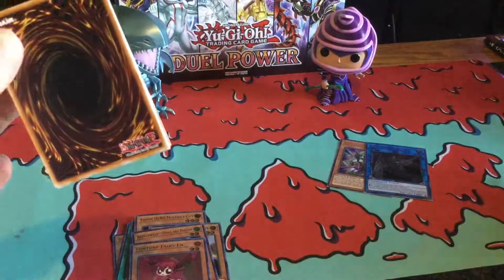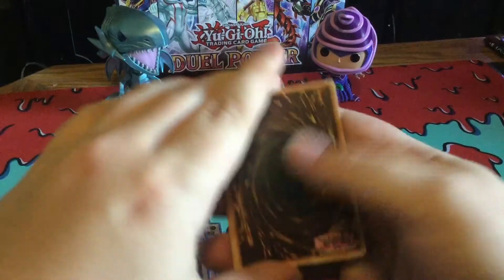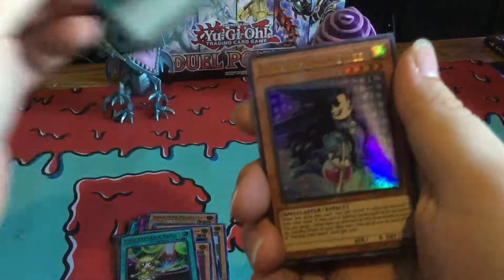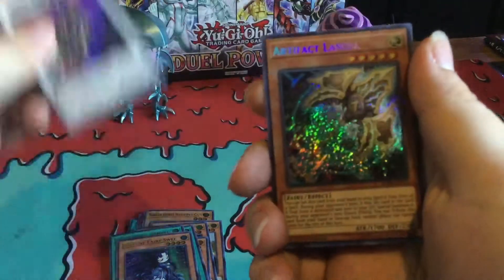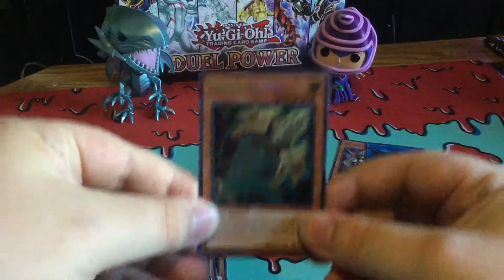I know the Boral Sword is actually short printed, but hopefully we actually get lucky and pull one. Contact pull result, Sky Striker Maneuver, Fortune Fairy Flea, another Battle Wasp, and Waterpacks. Not bad. I like the rarity bump.